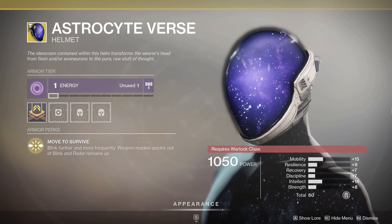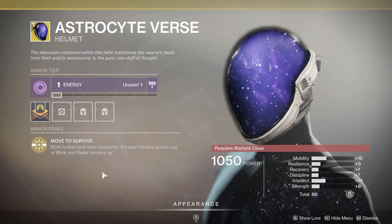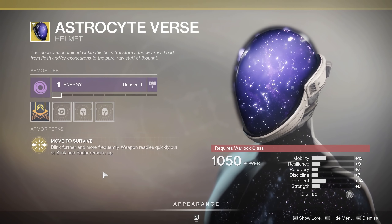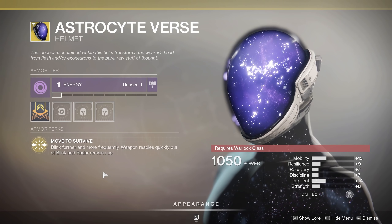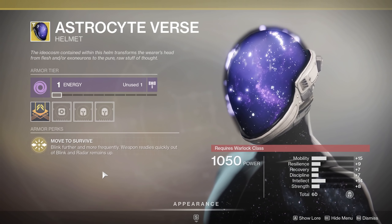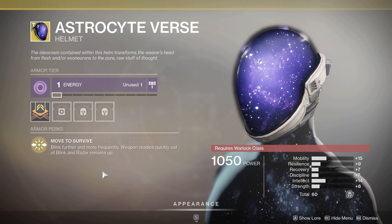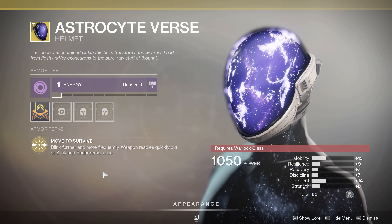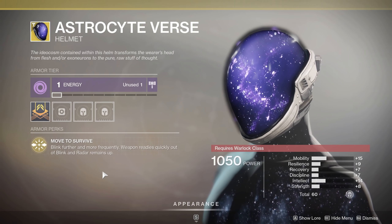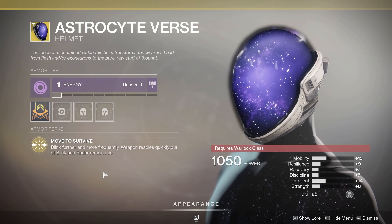Finally, we've got the Astrocyte Verse — shout out to NimPlays, he's got some awesome pictures with this one. Your perk here is Move to Survive: blink further and more frequently. Your cooldown between blinks is going to be much less. Weapon readies quickly out of blink and radar remains up while blinking. So if you are a warlock who likes to blink and that's your play style, this is your piece. It's definitely going to help you in PvP when you're moving around — do it more frequently, keep your radar up, and ready your weapons more quickly. The stats on this one are on the lower end — we've got a 60 roll. But we do have 14 in intellect, 8 in strength, and 15 in mobility. If you're blinking and jumping, the 15 in mobility is kind of in the right spot for something based on blink, which is your jump. While not the highest stat roll, 14 in intellect and 15 in mobility — the rest isn't bad, no twos in there. If you enjoy blinking, this might be one for sure — pick it up, add it to your collections, try it out.